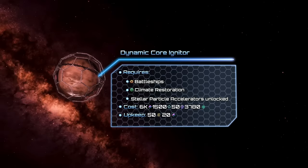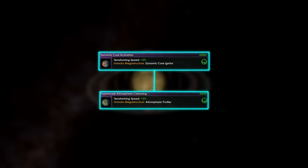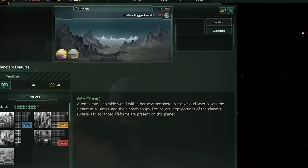To unlock the igniter you will need battleships, climate restoration, and the Stellar Particle Accelerator researched. It needs 6000 alloys, 1500 unity, 50 influence, and it requires 50 energy and 20 alloys for upkeep. With the Dynamic Core Igniter unlocked, you may research the Atmospheric Purifier, meant to terraform toxic worlds. Its mechanics are basically the same, and after terraforming it creates a lifeless fogged world.